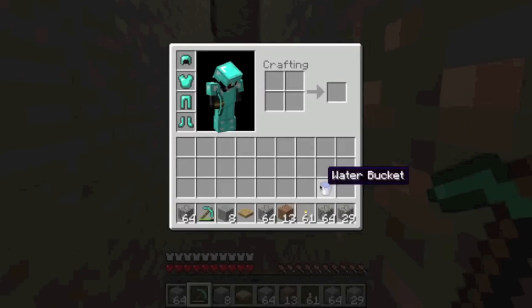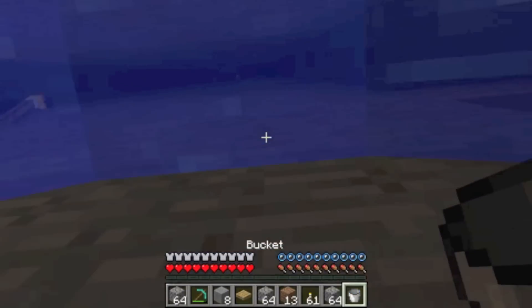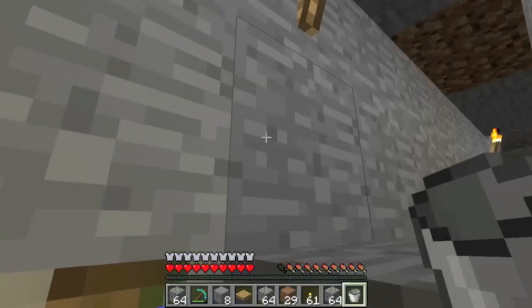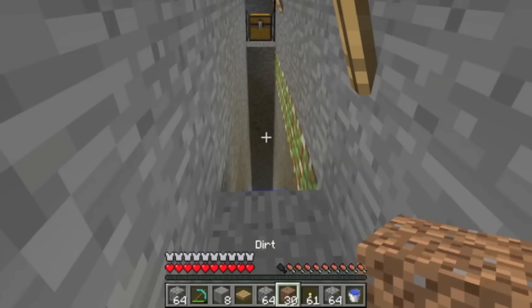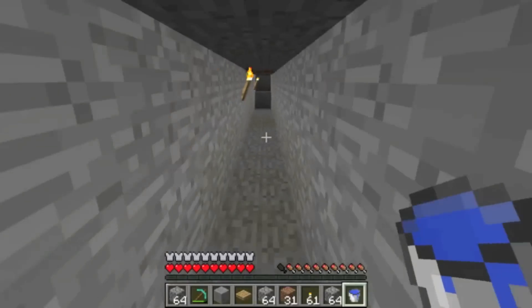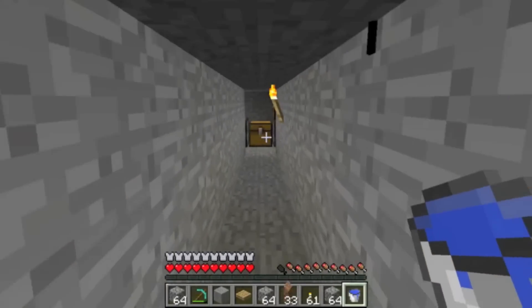Whatever you do, when you get to the bottom you need to get back up. You could dig out to the side and pillar up, or use pearls, but I prefer using a bucket. Once you've hopped out, you need to safely lay down the missing floor. It's pretty easy to trap yourself on this step, so be cautious. I always lay down some water. Once you're done, all you need to do is test it out.